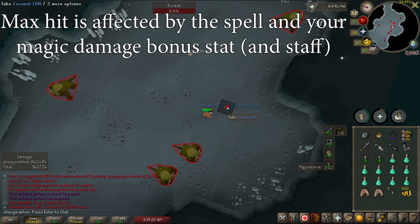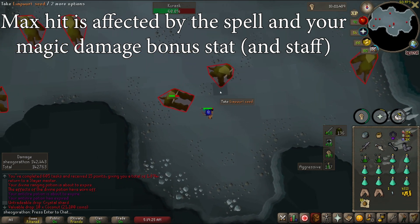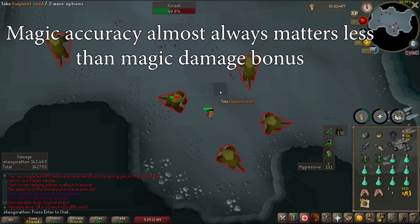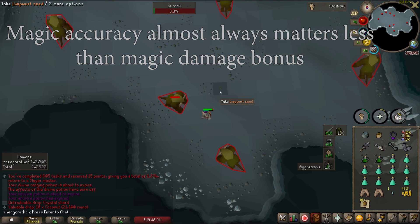The only things that affect your max hit is the spell you are using and your gear's magic damage bonus. Except for the cases of staves with built-in spells like the Trident, these often scale with your magic level as well. Magic accuracy is almost always much less important than magic damage bonus, and this is the main stat that the guide will be focusing on.